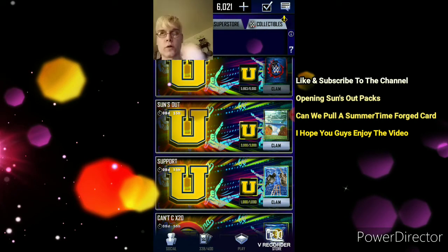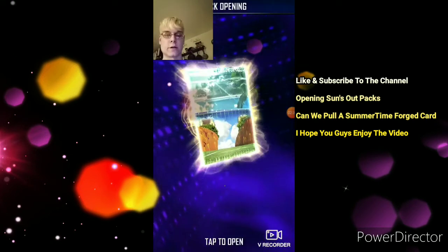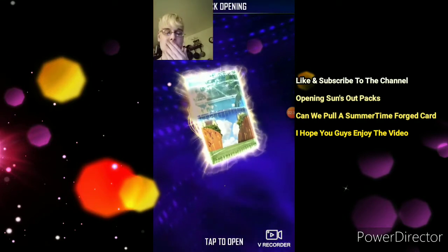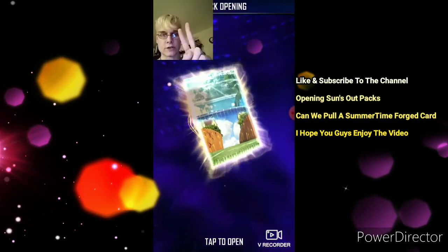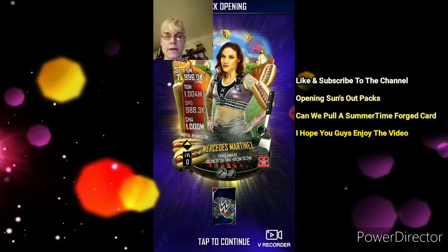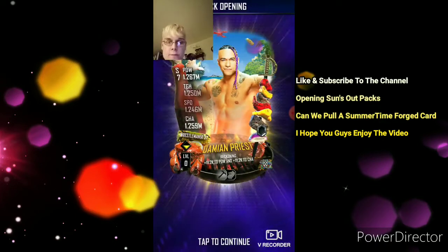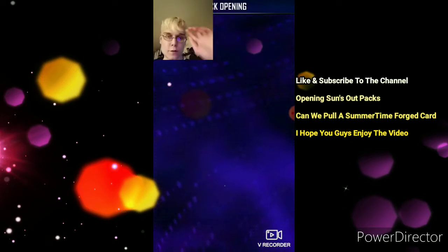So we have enough to do one more. We would have enough to do at least three packs but you know, let's do another one — our final one for now. Maybe we'll get another one. Can we get a forge? Three two one open! WrestleMania and Mercedes Martinez — another one — and Damien Priest.